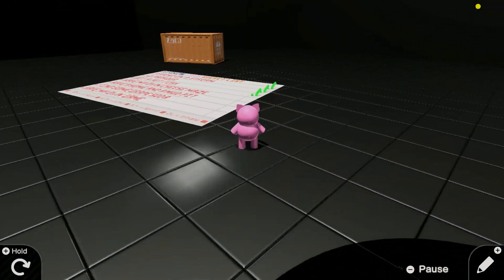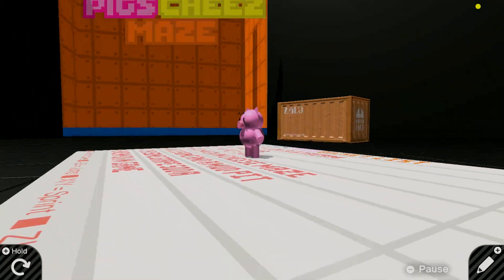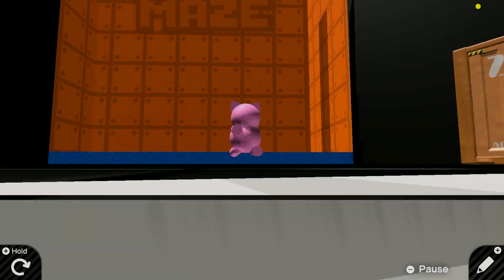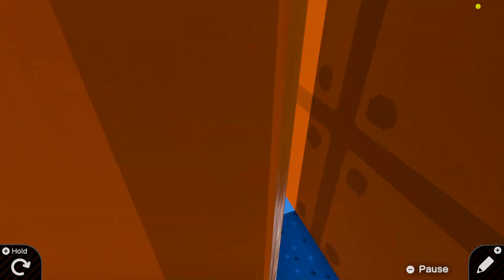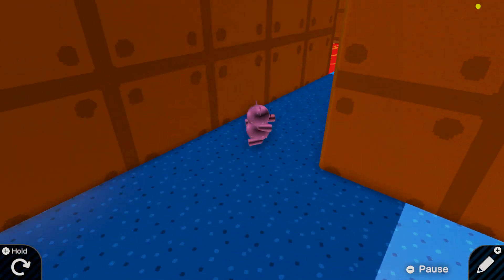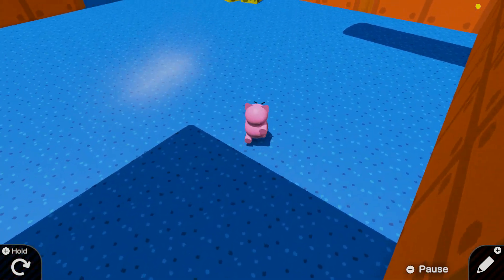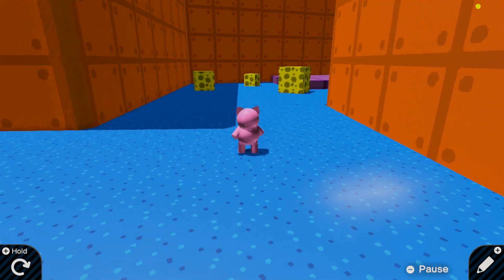We've checked another thing off our list! Now we have to have our own cheese maze — tutorial pig's cheese maze, just like Mousy's cheese maze. He always wanted a cheese maze just like Mousy. This is why we have the inhale ability: to inhale all the cheese!